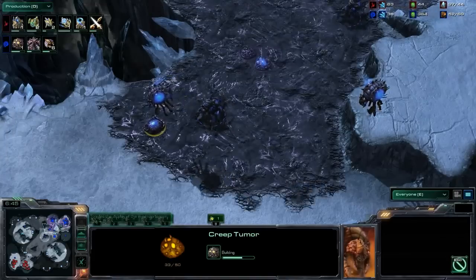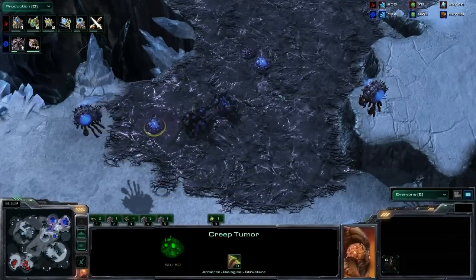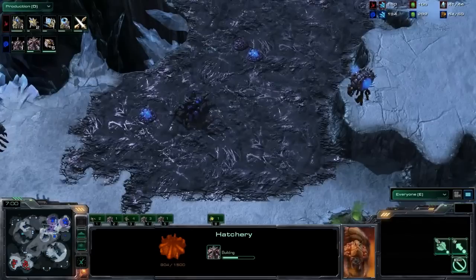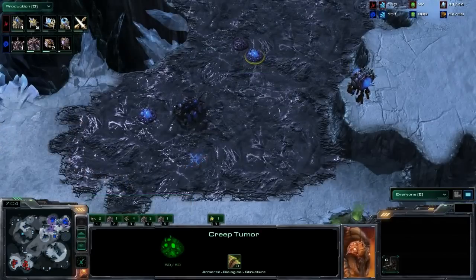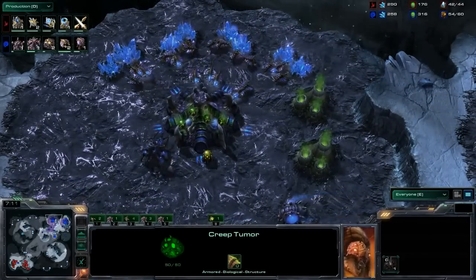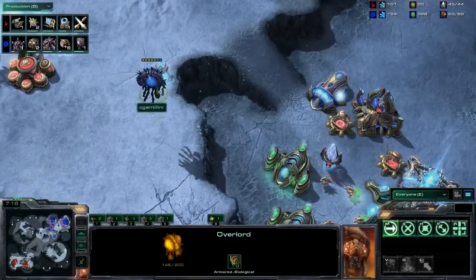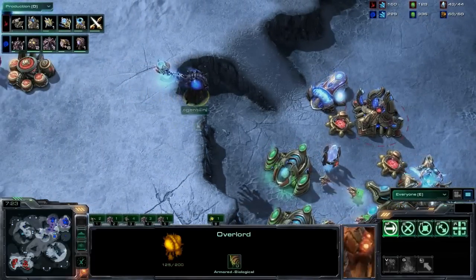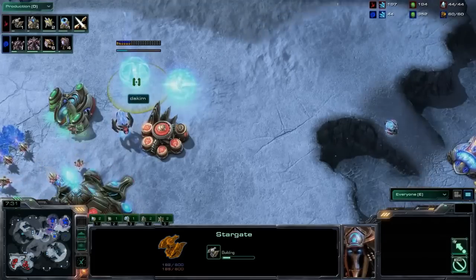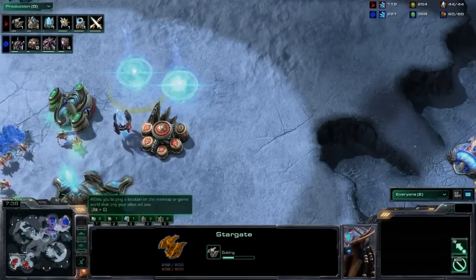There have been some fancy new animations added in Heart of the Swarm. You can see how the creep spreads through the snake-like veiny new creep tumor animation, just to make things a little more snazzy. A third base is going down for the Zerg, and again — for the Zerg player you're going to be playing pretty Wings of Liberty-esque, with a somewhat early lair focusing on the roach-ling. The mothership core provides another layer of defense, and the overlord tries to get vision but gets picked off.